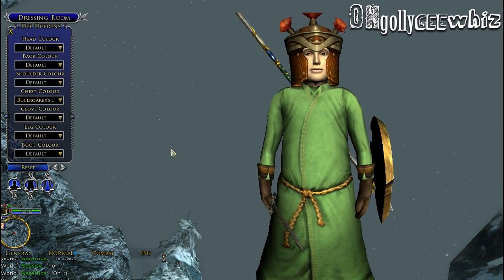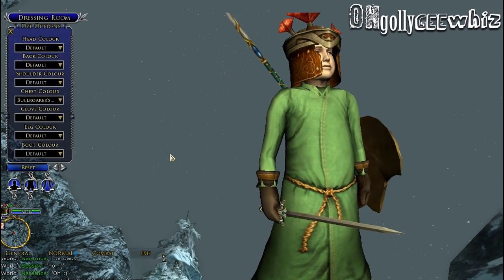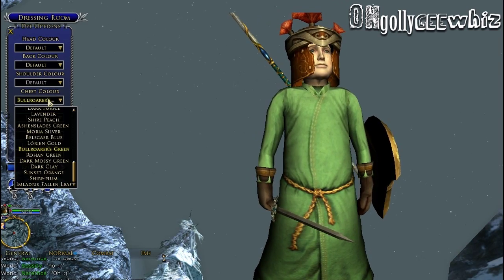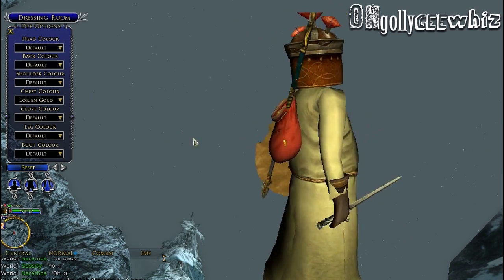Bull — whoa, this is nice, I like this. This is mint, this looks like mint green. Lorian Gold — wow, these are pastel colors.